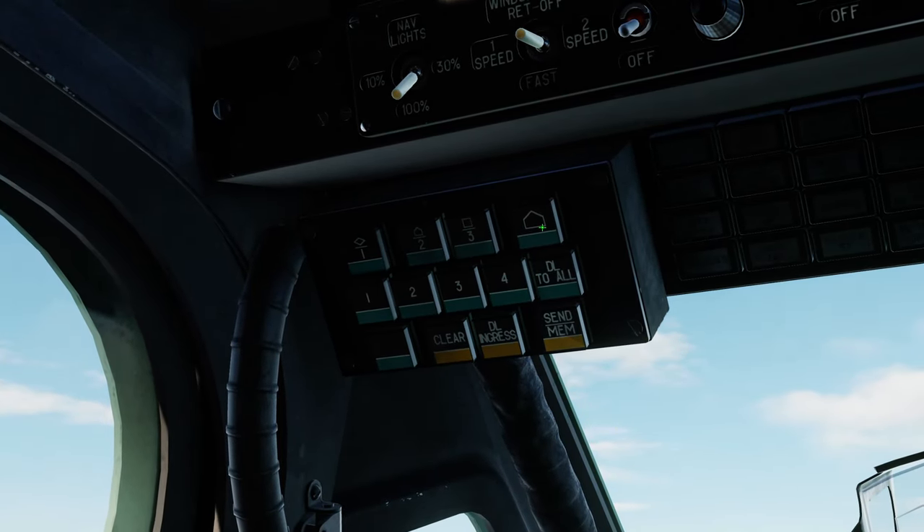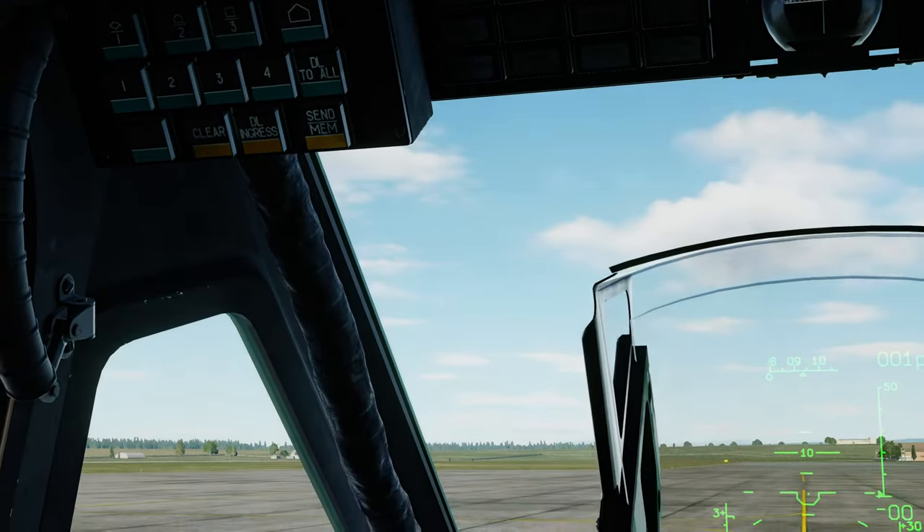On the overhead panel, we have a series of categories: armoured targets, anti-air targets, other, and ingress points. You also have the receivers — who you intend to send something to. You can send to the numbered members of your flight, or there's also an option to send to all. You have the ability to clear items, to set them as your current DL ingress — which gives you steering cues on your HUD and gives information to your autopilot — and then you have the send or memorise button, which will either immediately send or store information in your Datalink.